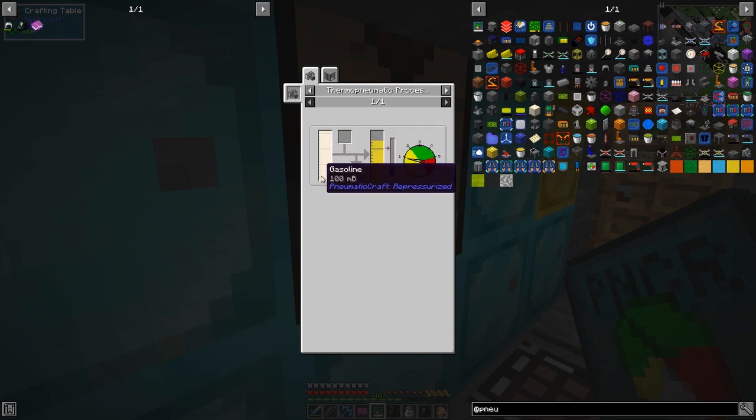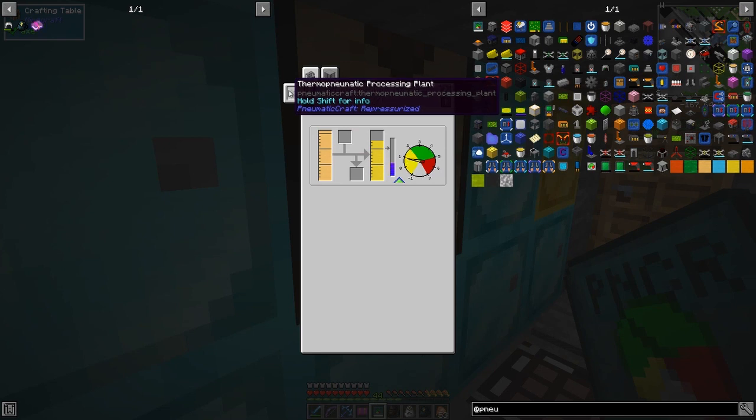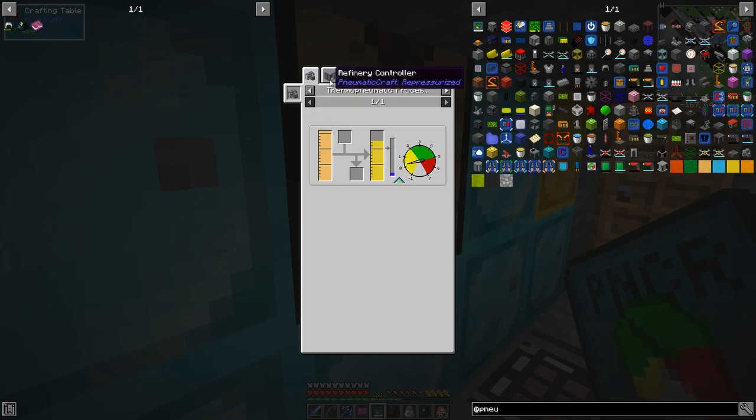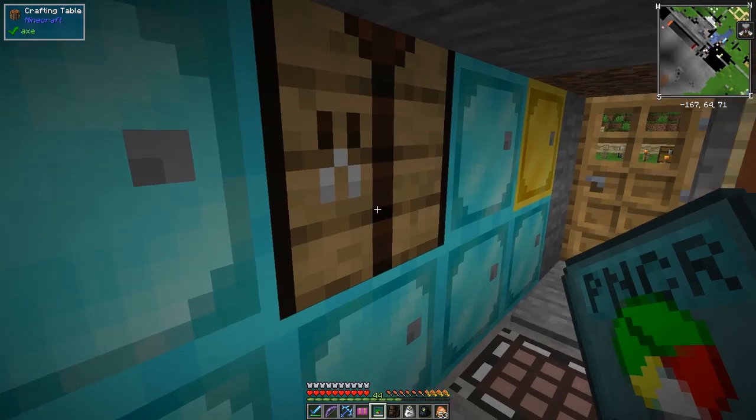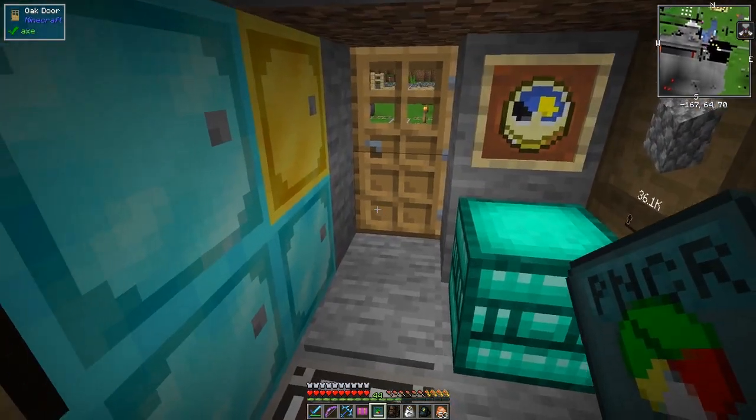To get the LPG we've got two ways: we can put gasoline into a thermo-pneumatic processing plant, or we can distill it with the refinery. We're going to distill it with the refinery because we've got oil. The oil here isn't silent mechanisms — actually it might be, because I've added a data pack to allow me to use silent mechanisms oils.